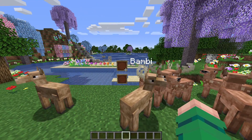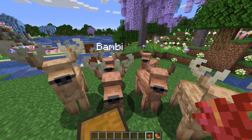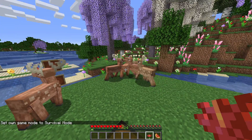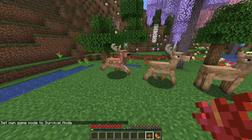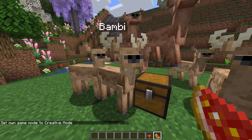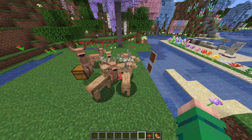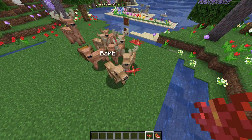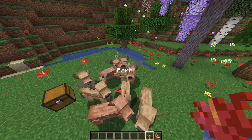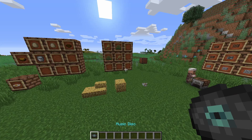To duplicate flowers, take the flower you want — for example a red lotus — and feed it to a deer along with glycerin and a melon. In survival, deer run away from you unless you're crouching. Then the more the deer walks around, the more it will poop out flowers. So it literally produces flowers — that's how you duplicate them.